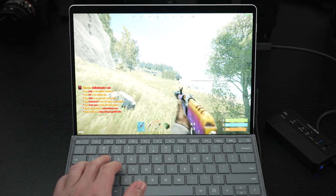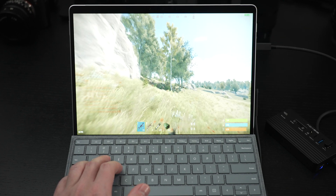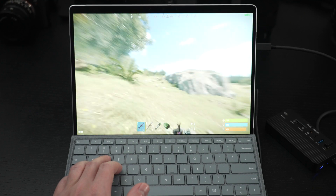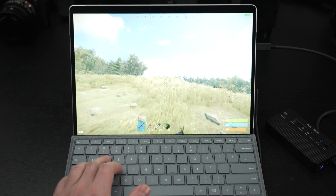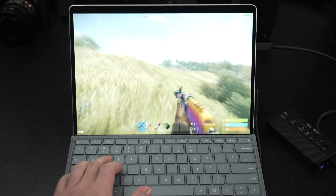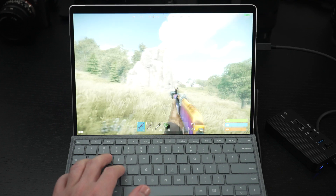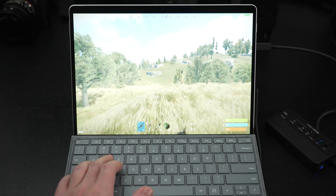We're getting 43 frames per second right now in Rust and this is totally playable. If you know Rust and you've been playing it since its inception, it's a fun game — rewarding or sometimes frustrating. It's kind of Minecraft mixed with weapons and certainly better graphics, but the graphics are nothing amazing. So when you're playing on something like the Surface Pro 8 and you drop the res down to 720p on a 13-inch display, I don't think there's a real big loss.